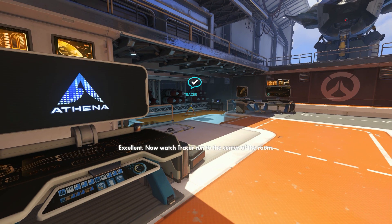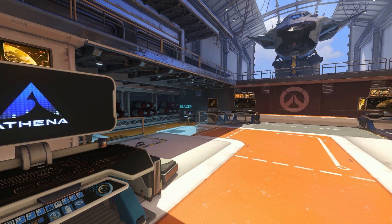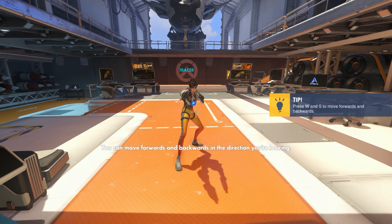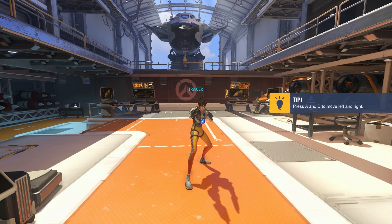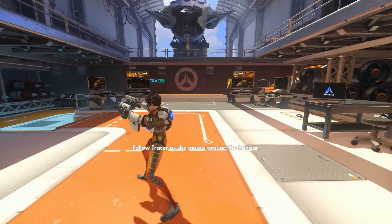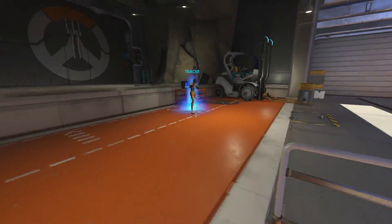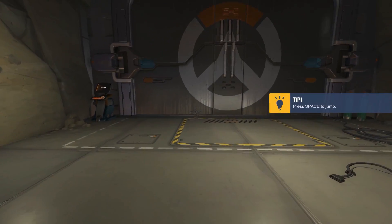Over here! Excellent. Now watch Tracer run to the center of the room. Let's go over the basics of movement. You can move forwards and backwards in the direction you're looking. You can also move left and right. This is a tutorial for people who have never touched an FPS, huh? Follow Tracer as she moves around the hangar. She's cheating. Jump up onto the ledge and go through the blast door.